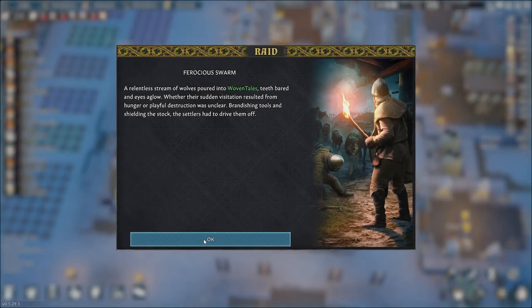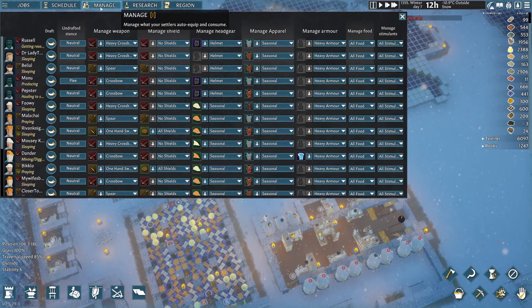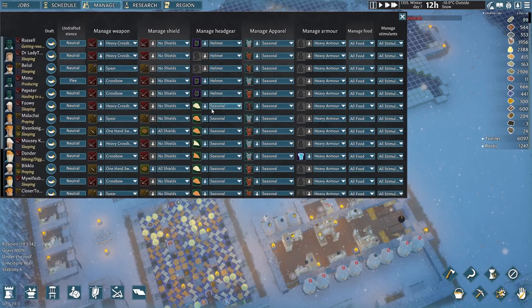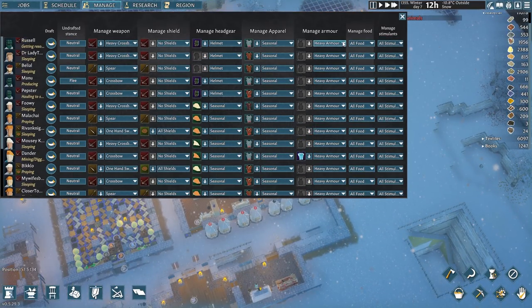Relent — a stream of wolves poured into Woven Tales, teeth bared and eyes aglow. Whether this sudden visitation resulted from hunger or playful destruction was unclear. Brandishing tools and shielding the stock, the settlers had to drive them off. It just so happens that I had right now begun to have everyone switch over to plate mail and great helms. So, that's frustrating — we're going to need to make some changes, as I was literally just having them switch so that people would have an opportunity to create more room in the stockpile for more suits of armor to be made.